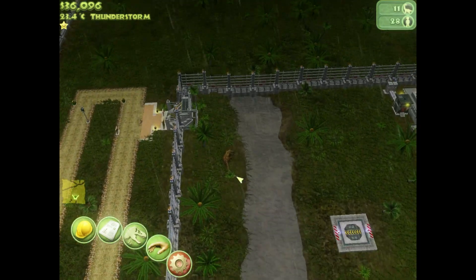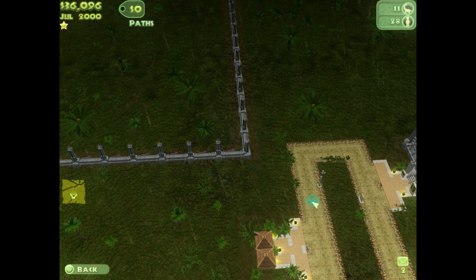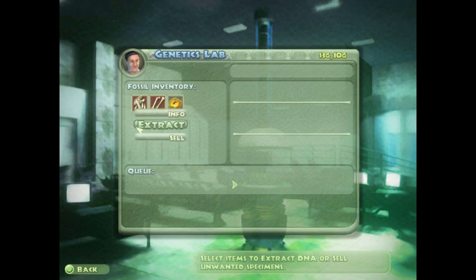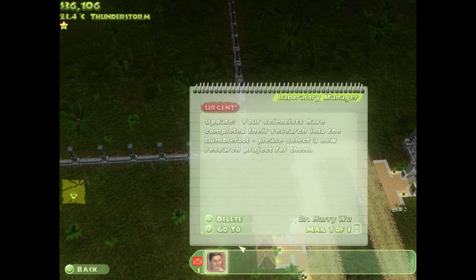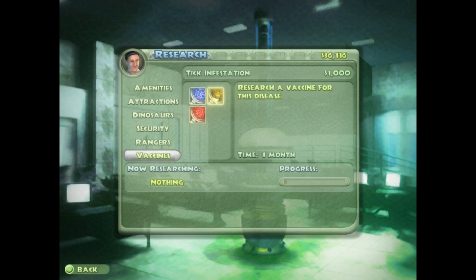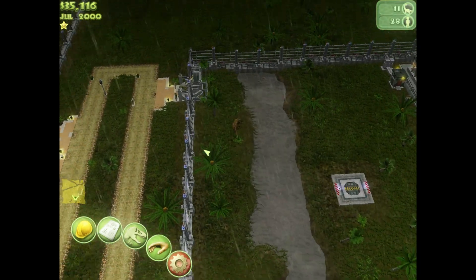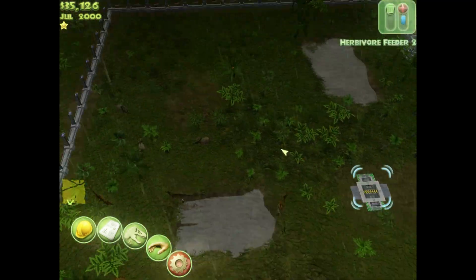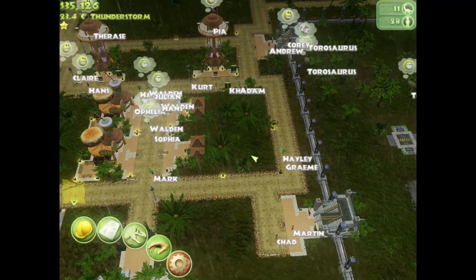I'm a bit too close to the Acrocanthosaurus's fence that I would like. Go on Dr. Grant. The Lotosaurus - I believe Brachiosaurus is in that dig site, although I don't know for certain. Bumblefoot's done - we're nearly halfway through the vaccines. Let's get rid of ticks. Rabies - although it's probably the most dangerous one, I only have one carnivore at the moment, so that's fine. We can do rabies probably last, unless we get any other serious carnivores in at any point.